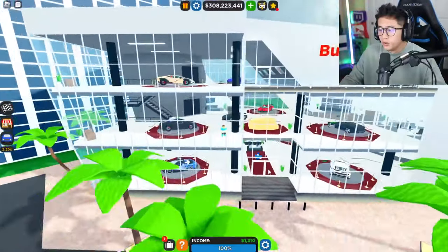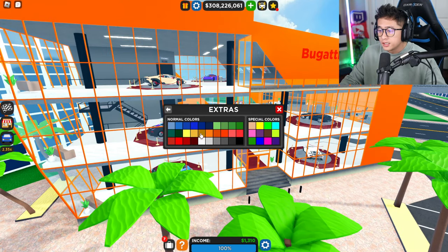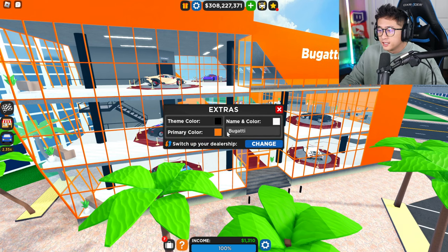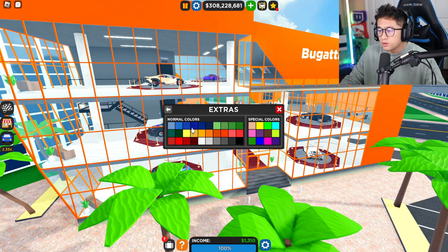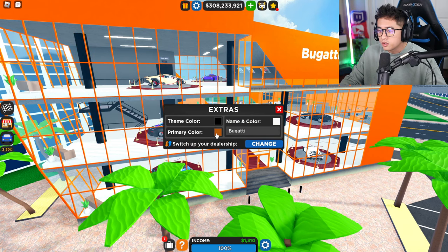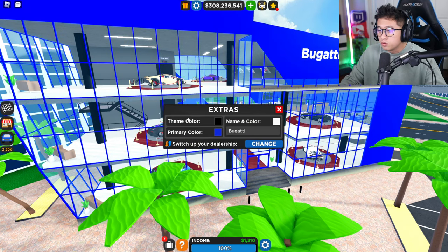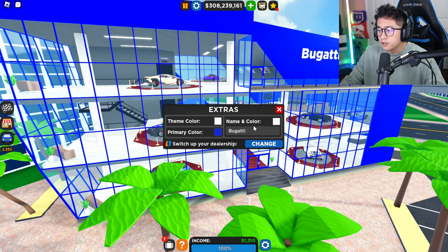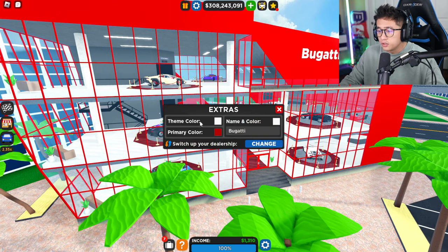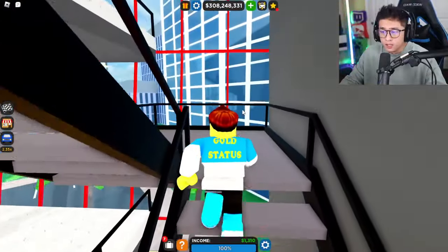Let me change the dealership colors to black and orange — yeah, that looks nice. Let me try changing the primary color to orange, then the secondary to white. Or maybe blue, like McLaren? No, Bugatti has to be like red and black, those are their main colors. Let's try red and black — or we could go with Bugatti blue with white pillars. Yeah, Bugatti blue with white pillars is nice. Actually, they are colored red, so let's leave it at that. This floor is now filled — let's go to the third and final floor.